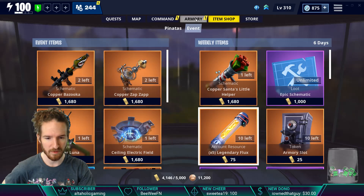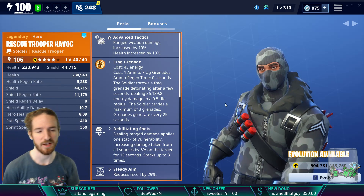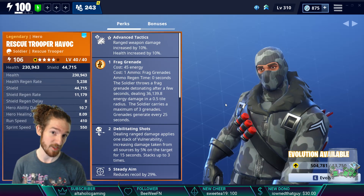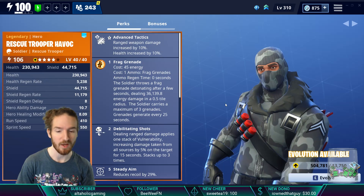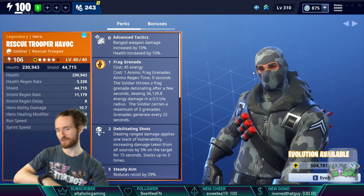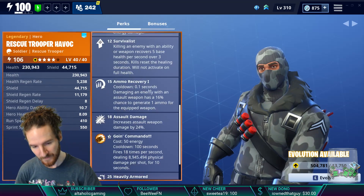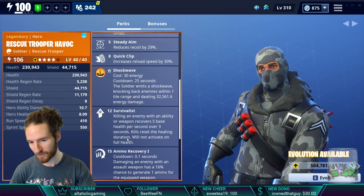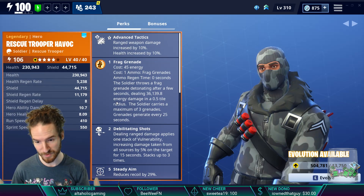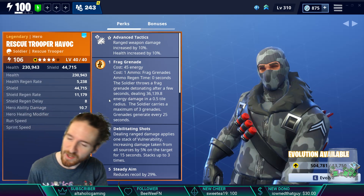So Rescue Trooper and Controller — we'll cover those really quick. Rescue Trooper looks different here; this was a Twitch Prime reward a long time ago, but it's still Rescue Trooper regardless. The in-game description states: well-rounded mix of assault rifle perks, survivability, and ammo efficiency. This hero gets Going Commando, which is the minigun, Shockwave, and Frag Grenades. Advanced Tactics, which every soldier gets, increases ranged damage by 10% and health by 10%.